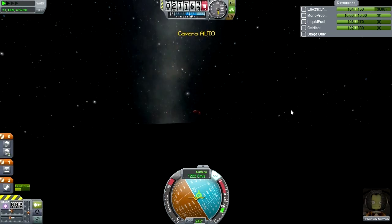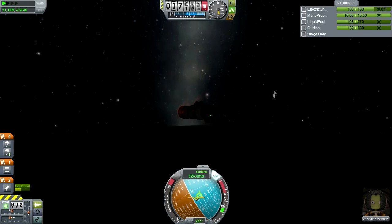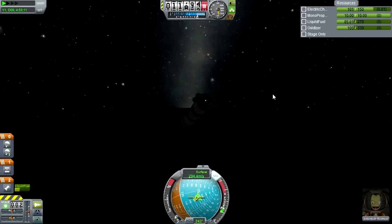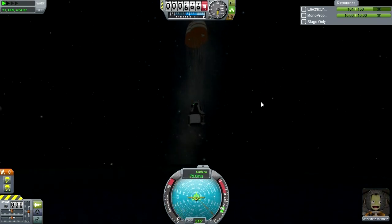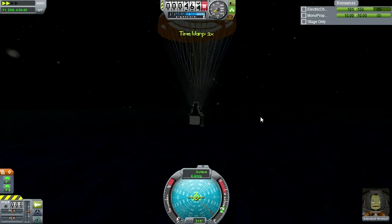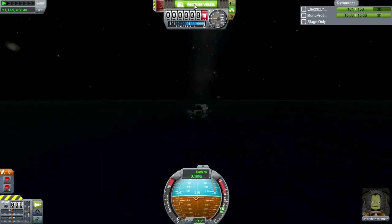Yep, all dark - nothing for it. Can't even tell whether we're going to be landing on safe ground or not. I think I've got to do some forceful deceleration here. And with that, ditch the stage and parachutes. Looks like we are over water, or at least something at sea level - so that's good. Splashdown of Jebriah Kerman on the inadequately named Mooner One.